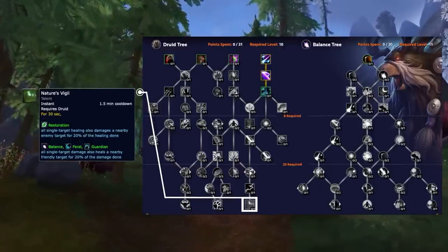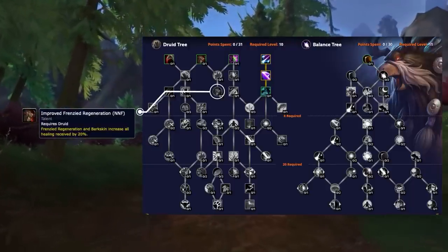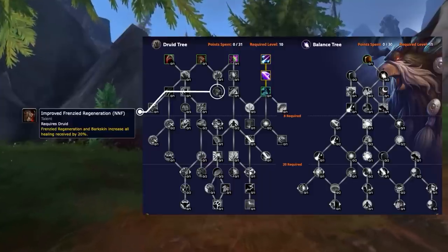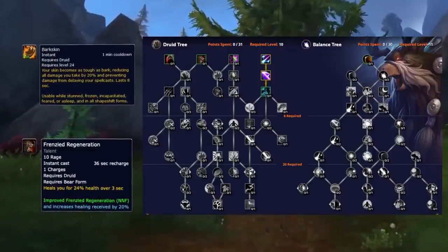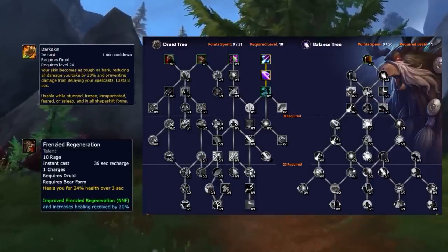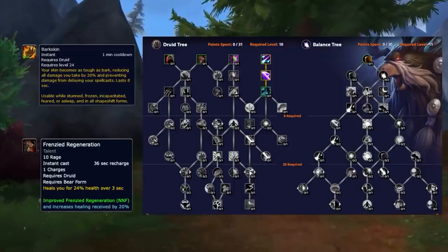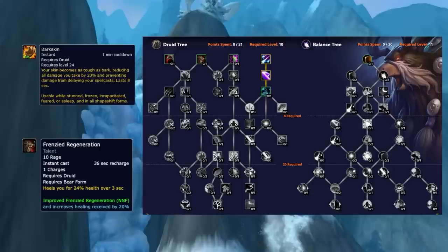This talent is by far the most impactful one in the tree. On the defensive side of things, improved Frenzied Regeneration, which was originally guardian-only, is now available for balanced druids. Its position in the tree is so convenient that it's a must-have. By buffing all healing received during Frenzied Regeneration and Barkskin, your overall tankiness goes through the roof. Think of it as simply nullifying standard mortal wound effects, which is insanely strong, especially in dampening. We predict every balanced druid is going to take this baseline — it's just too solid and convenient.